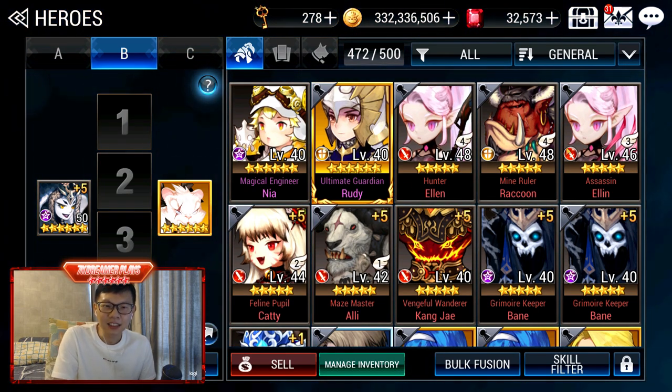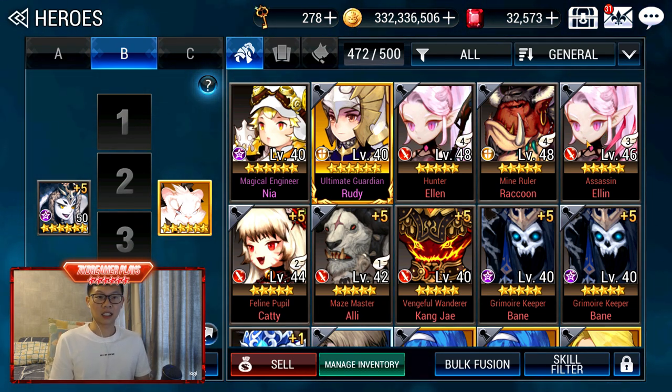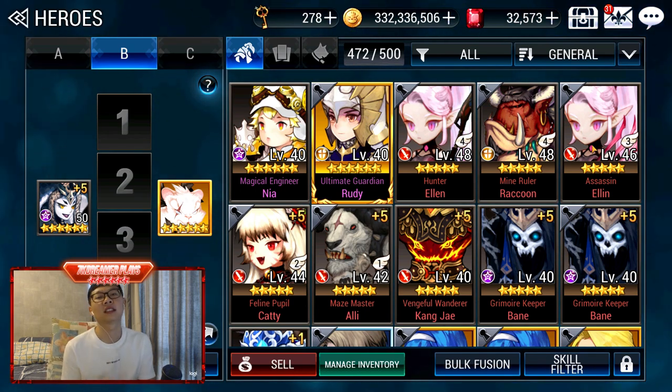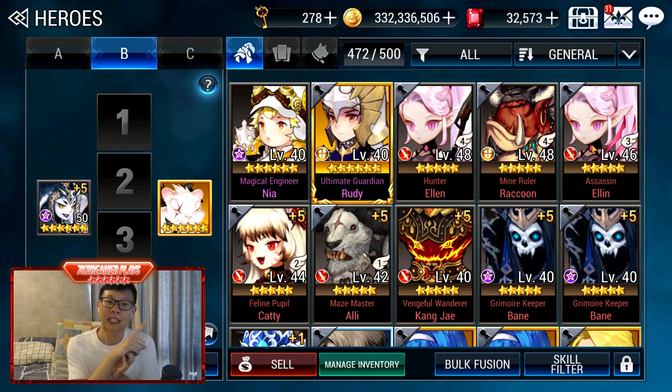I'm building my Ellen, Raccoon, and Ellyn — these are for the important Hero Sanctum slots. If you need to know what are the important Hero Sanctums, please check the video linked above.